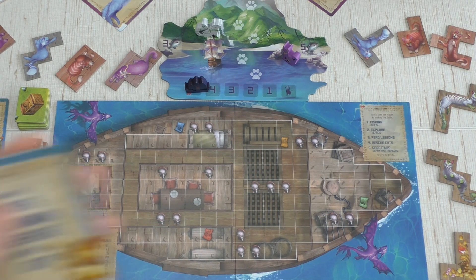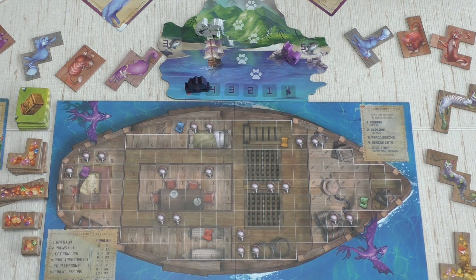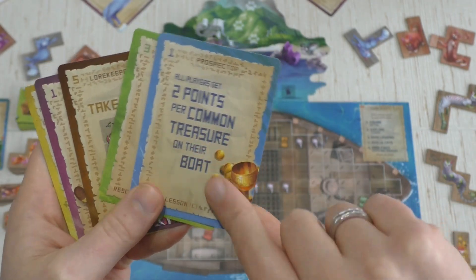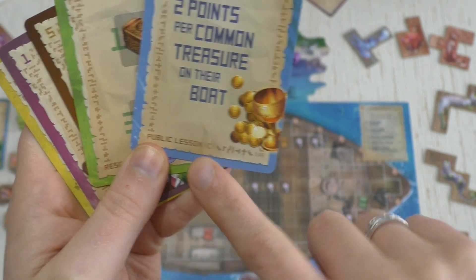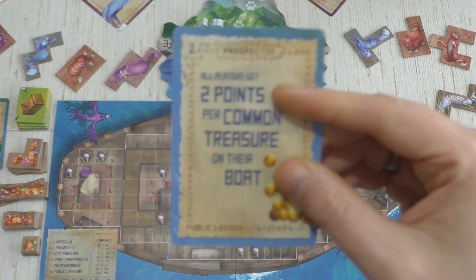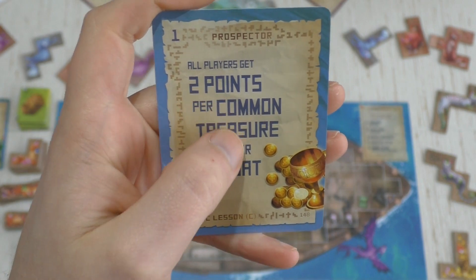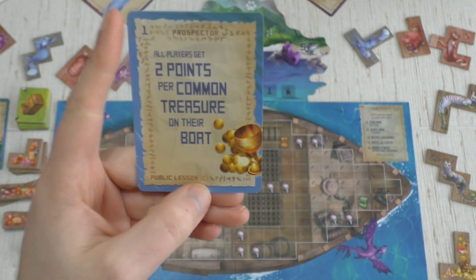So I kept five cards. Now we go to the Read Lessons phase — every player must mandatorily play all lessons from their hand. There are blue lesson cards, and there are public lessons which count for everybody, and private lessons which are secret and score only for you at end of game. This one is a public lesson, but in solo mode public lessons are only worth fifty percent of their points.